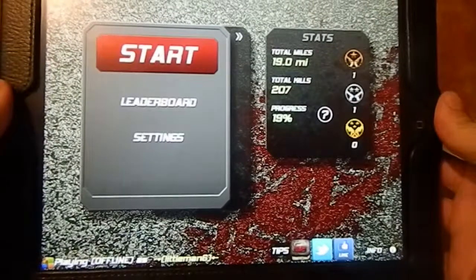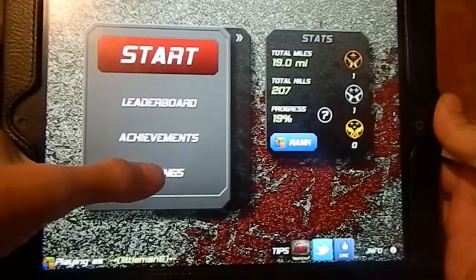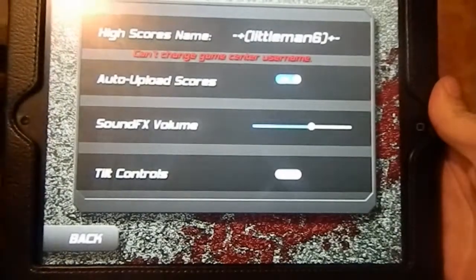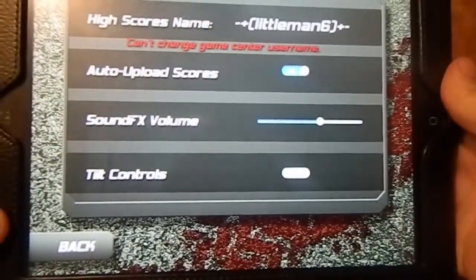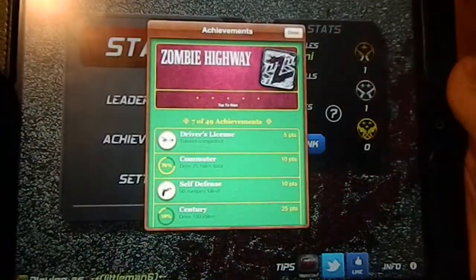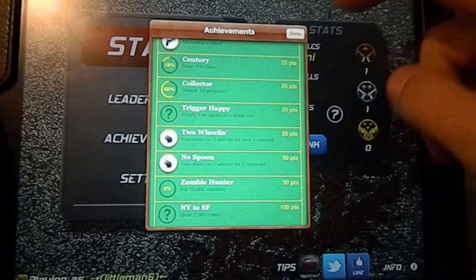So this is the opening screen. There are achievements in this game, and you can change the settings for different controls. There are tilt controls — basically the car drives on its own and you tilt to turn. I'm going to leave tilt controls off for this review because tilting would take it off camera. There are also achievements through Game Center, which most of you probably know how to use.